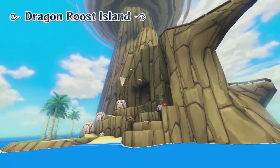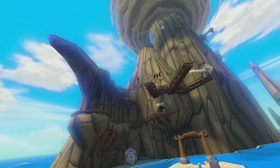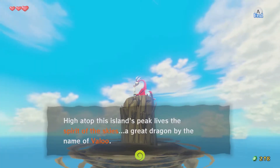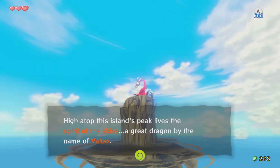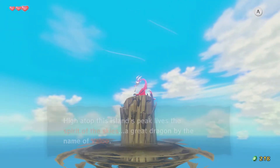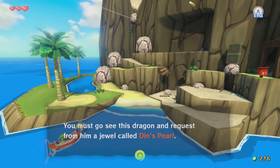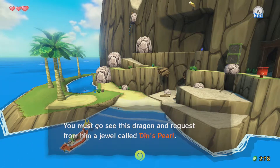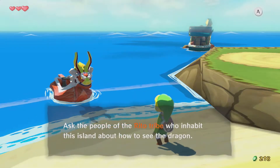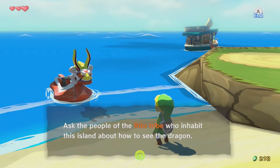And there's Beetle! Atop this island's peak lived the Spirit of the Skies, a great dragon by the name of Valoo. I'm pretty sure I ate one of those once. You must go see this dragon and request from him a jewel called Din's Pearl.